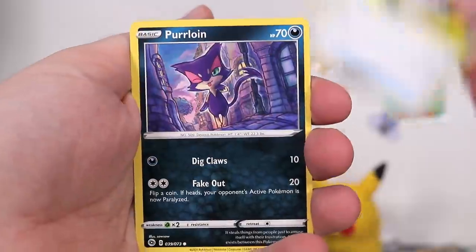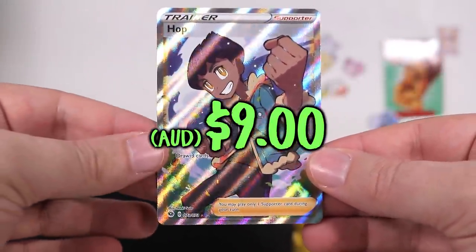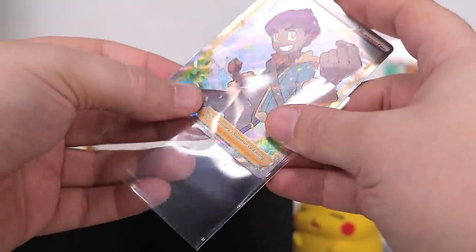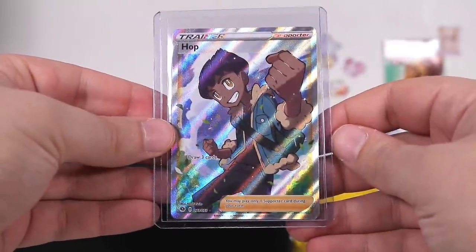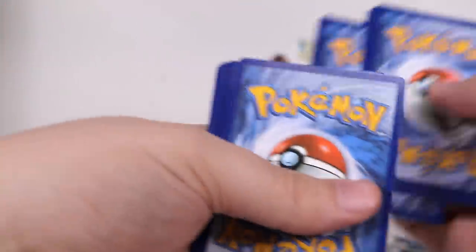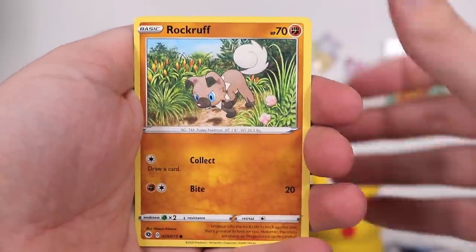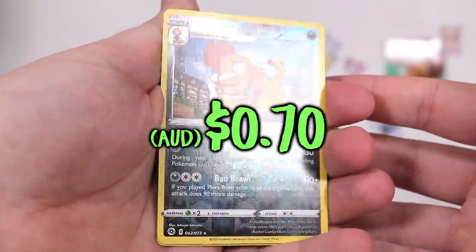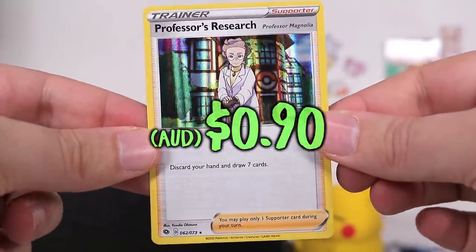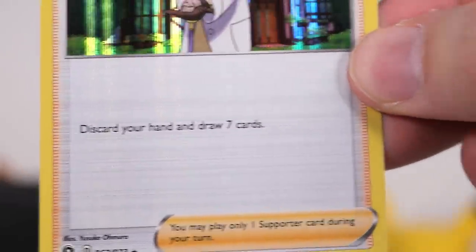Trubbish, Galarian Zigzagoon, Inkay, Pokéball, Purloin, Victini. Can we get something good? A Hop! I'm hopping with joy. Even though I'd love to smash this character's head in with a brick, I'll still welcome him to my team. Good work Hop — you've joined my squad. What an honor. Putting them into the cases has become an unlikely fan favourite. Full heal, potion, Vulpix, Rockruff! Then we've got a Scrafty as a reverse. And on the very end, Professor's Research. In Japanese this card had some decent value, so maybe it will here if it's playable. It's a classic: discard your hand and draw seven cards.